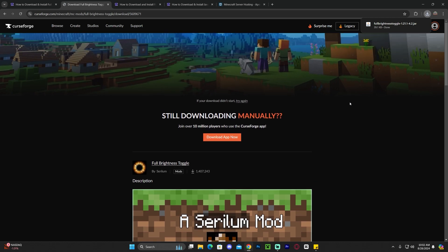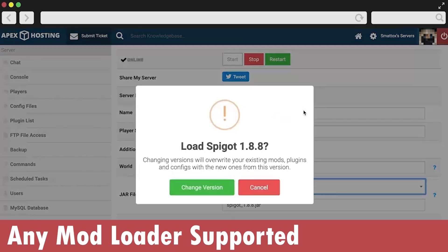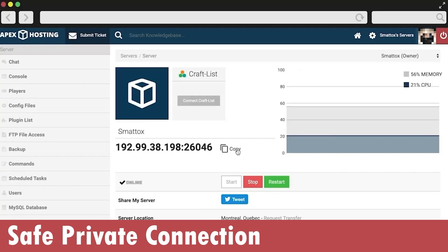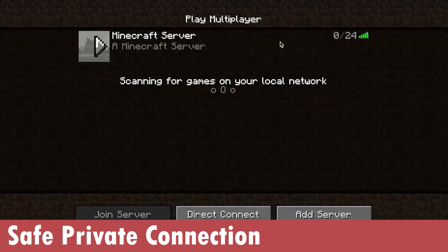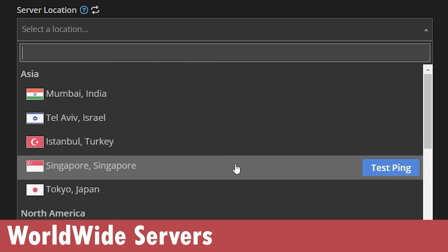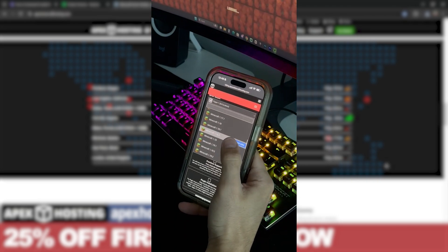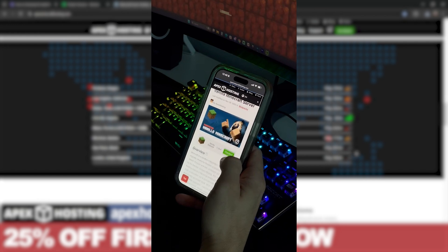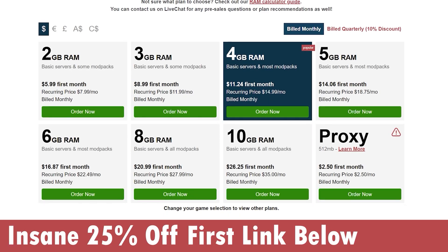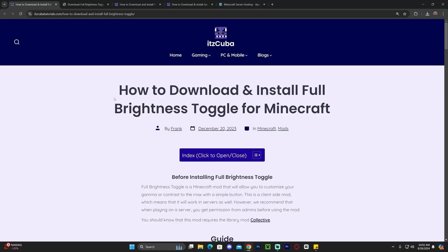While the mod downloads, here's a message from Apex Hosting. If you need a Minecraft server — Java or Bedrock — that supports over 200 mod packs with just a click, Apex Hosting is the perfect service. Use the first link in the description to get 25% off your first server. They have locations all around the world, a secure connection hosted completely online — no port forwarding required. You can even manage your server console from your phone while away from home.